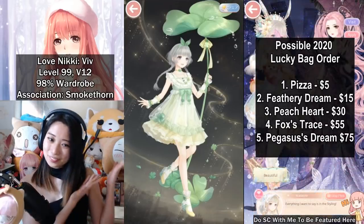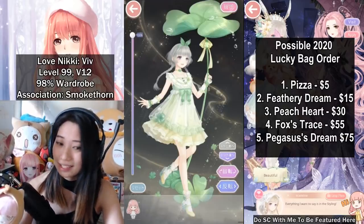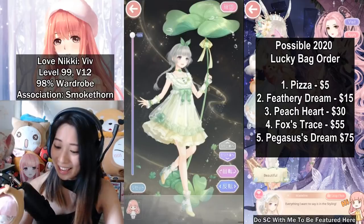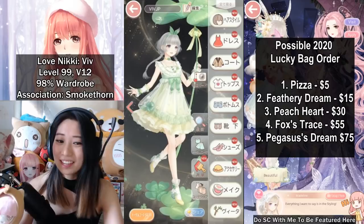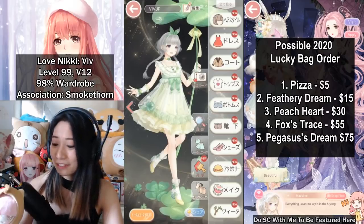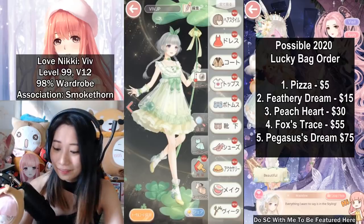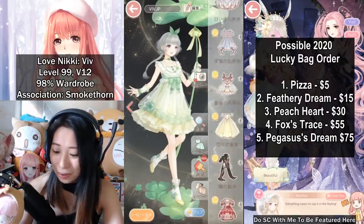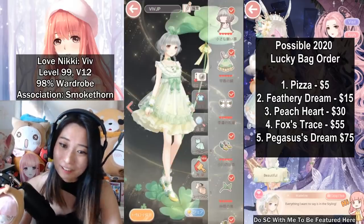Clover Girl — I have this suit right here. I actually have this suit because it is a free welfare suit coming up in Love Nikki. Love Nikki already gave the hint about this suit on their Facebook, so she is pretty much coming. And what I love about this suit is her pose is so kawaii. Let me pull this up — not included items, by the way.